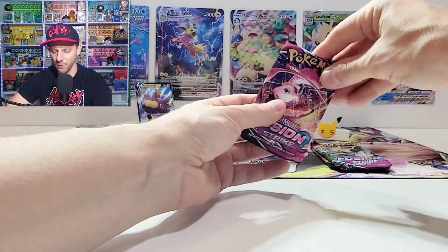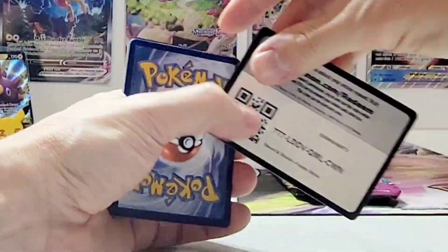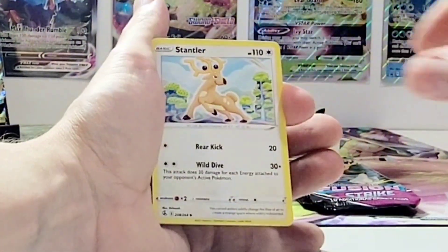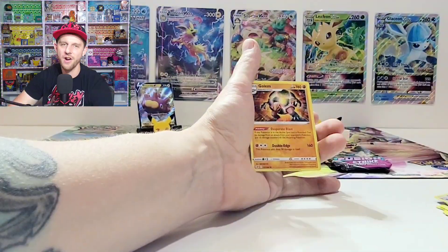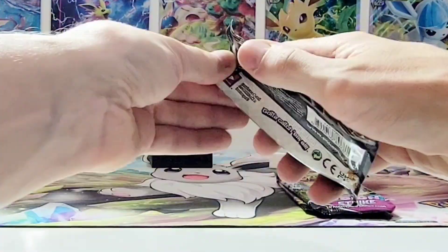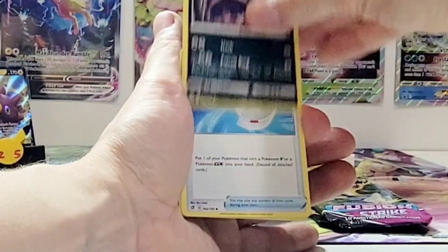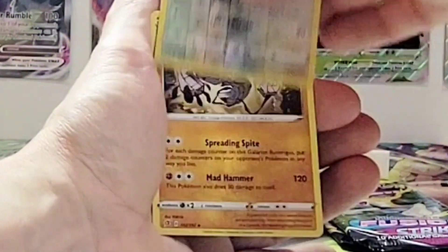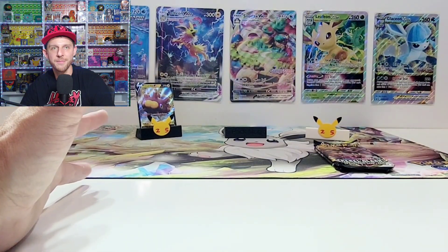Tin number two — let's see how it hits for us. The first tin gave us a V-card and a non-holo. Tin two gives us a non-holo Golem from Fusion Strike. The Rebel Clash pack also gives us a non-holo Runerigas. No monsters in tin number two.